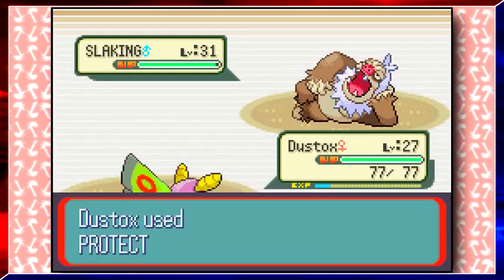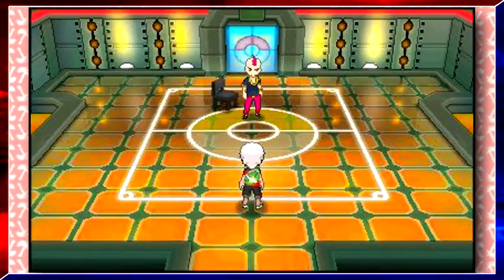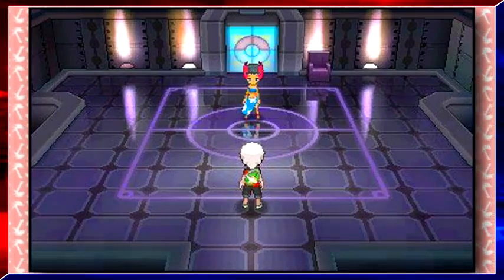But look at these Elite Four rooms — they finally have chairs. They can finally sit down while waiting for trainers. Now all Game Freak needs to do is give them food.